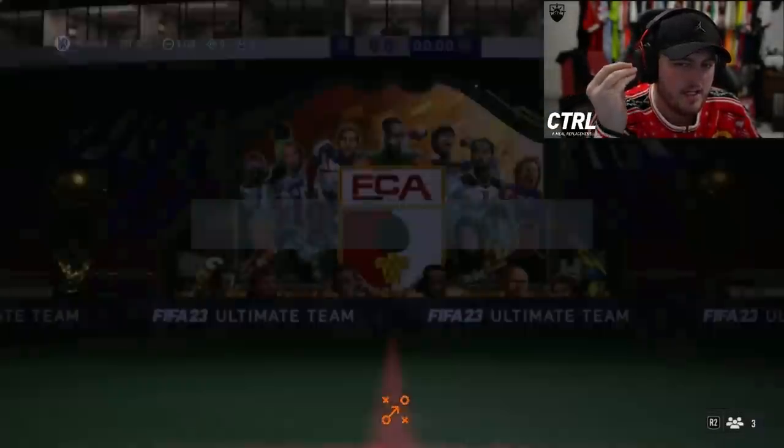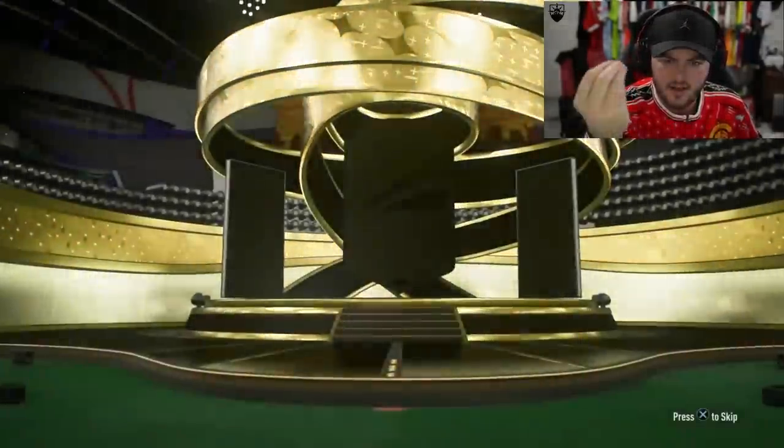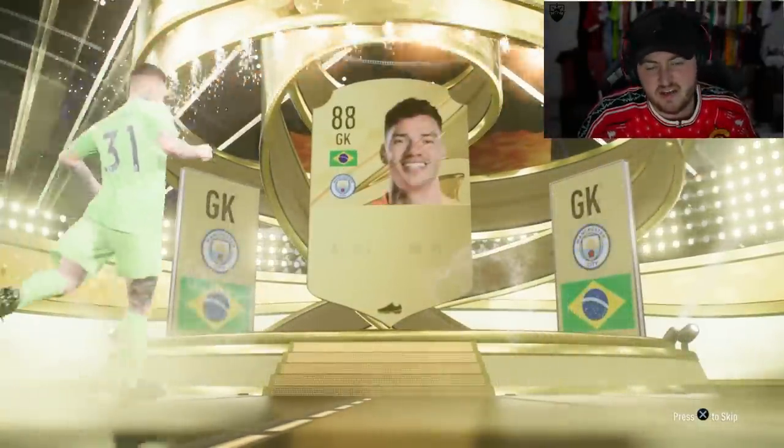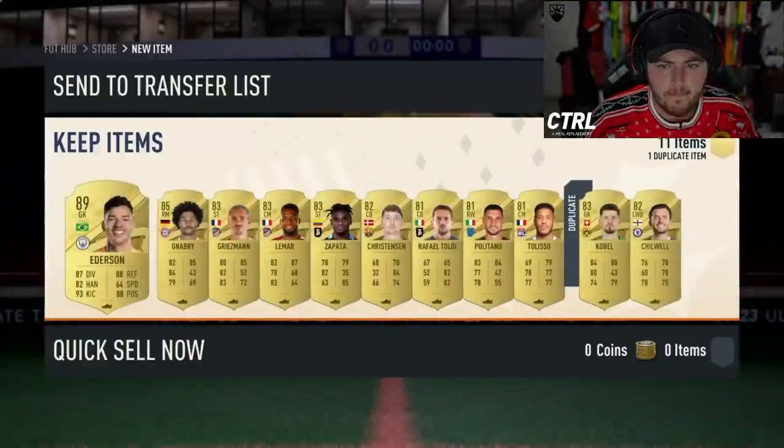All right, second one — doing the Argentina one I think. Left wing, goalkeeper — Alisson. 89, regardless not bad at all. No Winter Wild Card though. This is that Winter Cheer pack first.